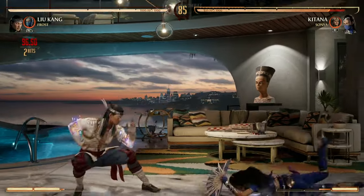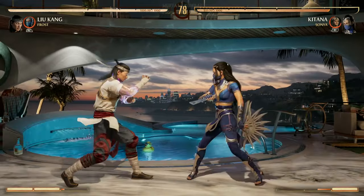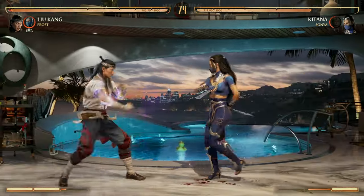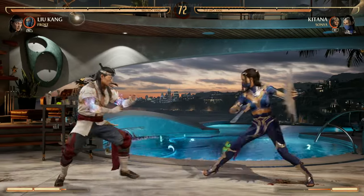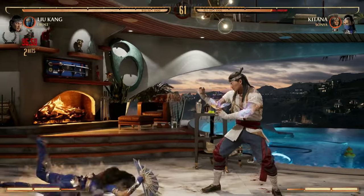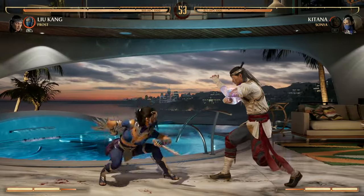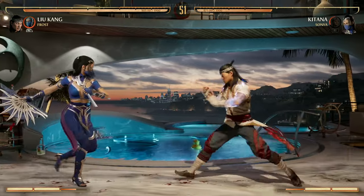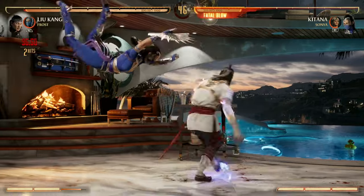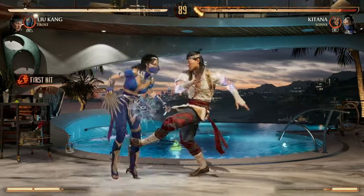Your forward 1, 4 combo is decently safe — not perfectly safe, but it's better than your back 2, 3. Liu Kang has one overhead, and that's 3, 2. That's an overhead, it's an ender, it's not a pop-up, but it is your only overhead option. Besides low hits like down 3 and down 4, your forward 1, 4 combo is your only low. Good thing it's a pop-up combo starter! You can do basically any special after that pop-up — like your back forward 4, your back forward 3, or your down back 4.